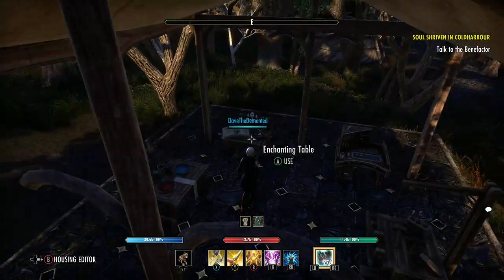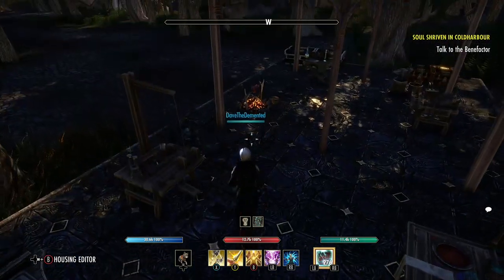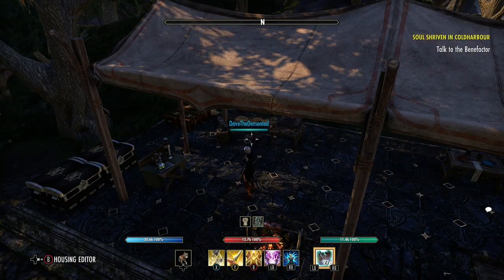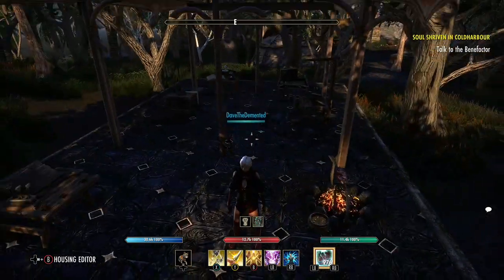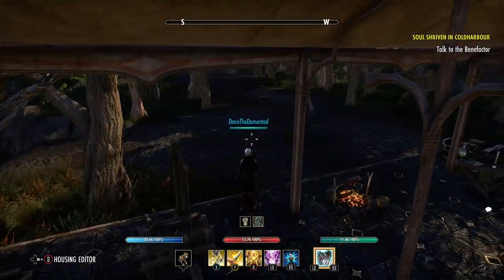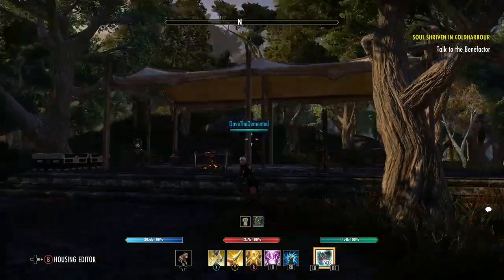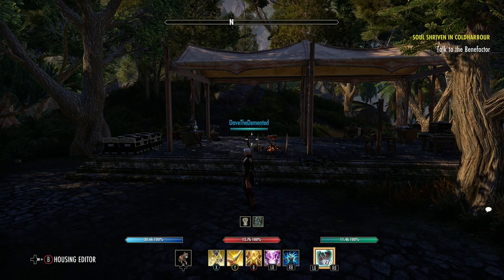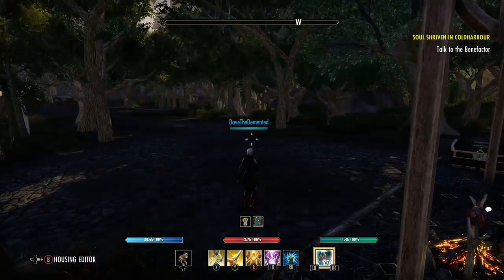As usual we have a crafting area, because Dave likes to craft. When we come into this place from another zone — when we're in Northern Elsewhere — it's handy to have deconstruction spots that don't involve you having to run around. Sadly I can't make these tents yet; I need to find the pattern.